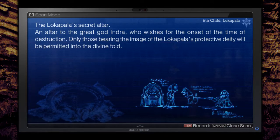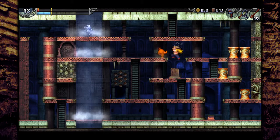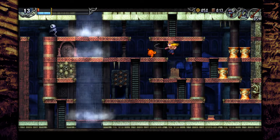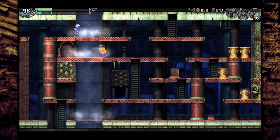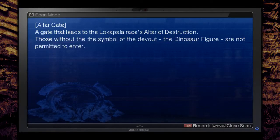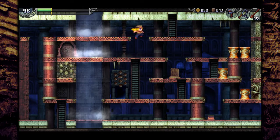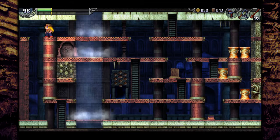The Locopolis Secret Altar — an altar to the great god Indra, who wishes for the onset of the time of destruction. Only those bearing the image of Locopolis Protected Deity will be permitted into the Divine Fold. Those without the dinosaur finger figure are not permitted to enter.